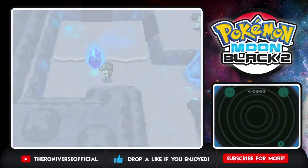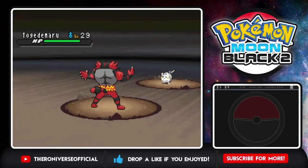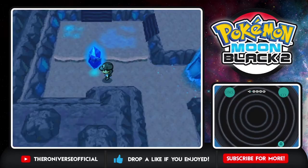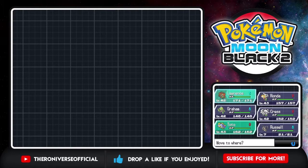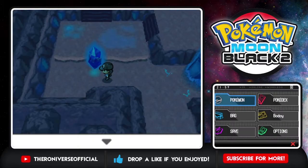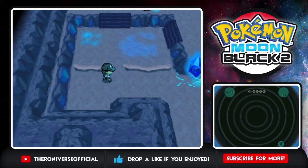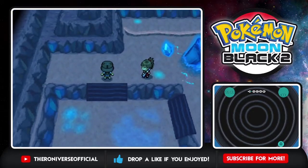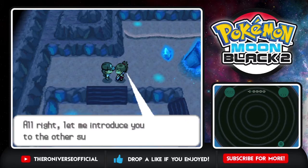More wild Pokemon - Marill again, nothing useful. For the time being I will actually put Toto up front because it has Lightning Rod, and Lawrence just takes too much animation time without Intimidate.